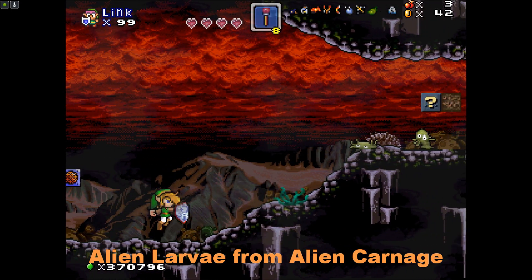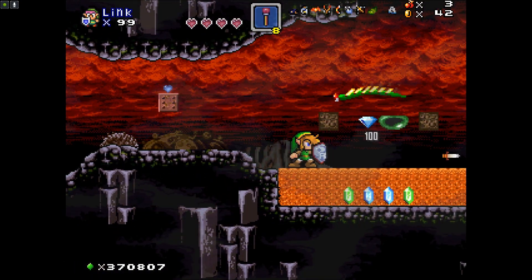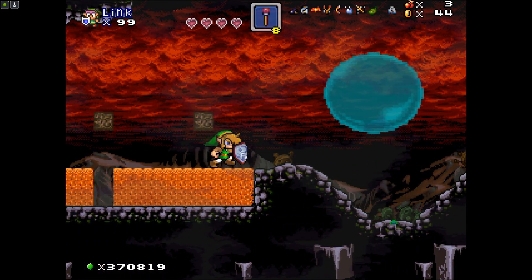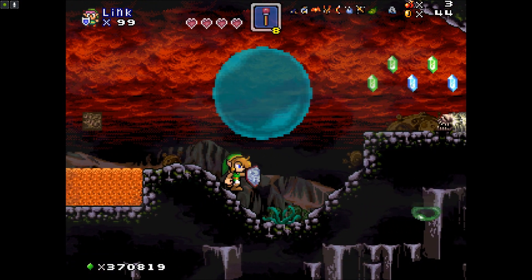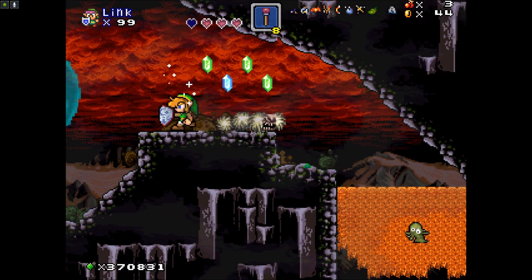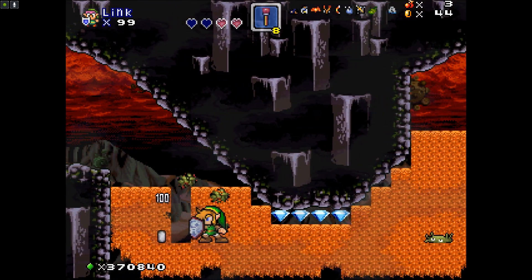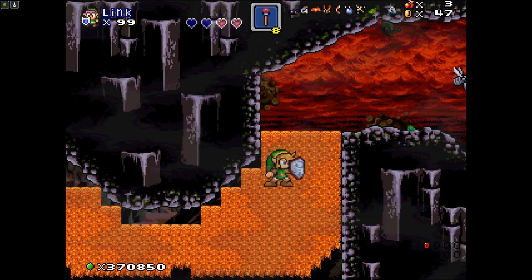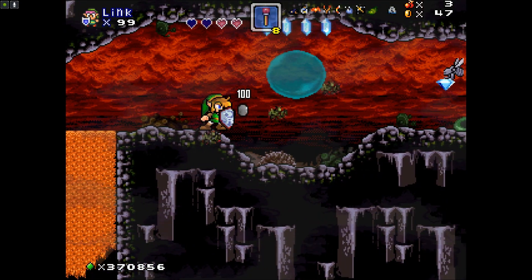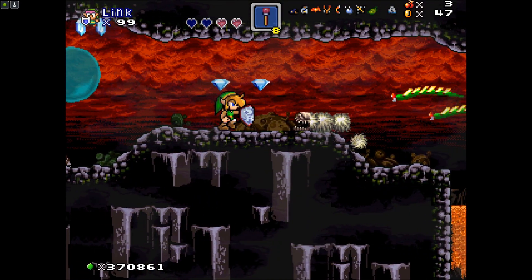Look at these popping alien things. I've got a gold sword from Link to the Past right now. There's a giant bubble here. I tried to do the downward slash on them, but I got caught in the bubble, so I missed one of these things. Here's one of those flying insects from Ninja Turtles on NES.